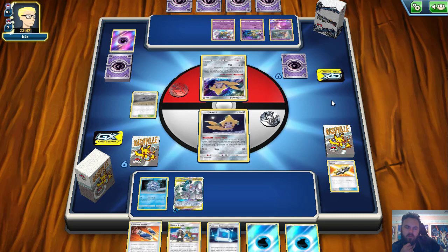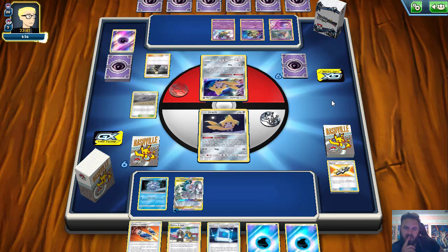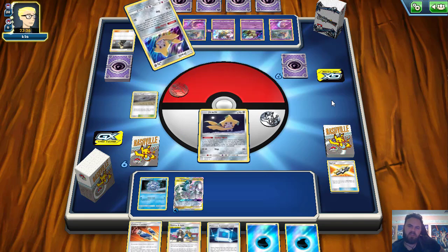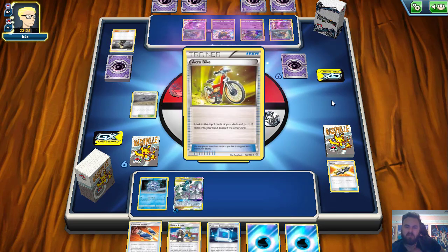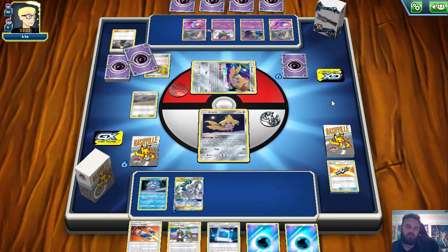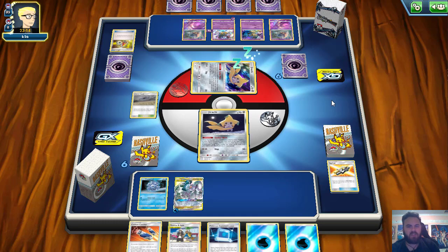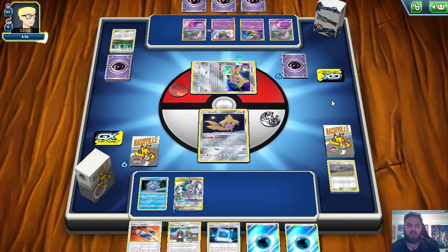Guzma and Hala next turn, probably discarding a Communication and a Water Energy to grab another Swell in case he bumps it. There's a Cynthia from our opponent — I guess he had to put it down instead of being able to discard it. Here's another Inkay, Spell Tag on the Giratina. Not seeing a way to switch Jirachi though, which I'm finding very interesting. We do get the Rainbow Energy to attach to our ADP next turn. It has to be an Acro Bike for our opponent — they're definitely digging for that switch for their Jirachi.